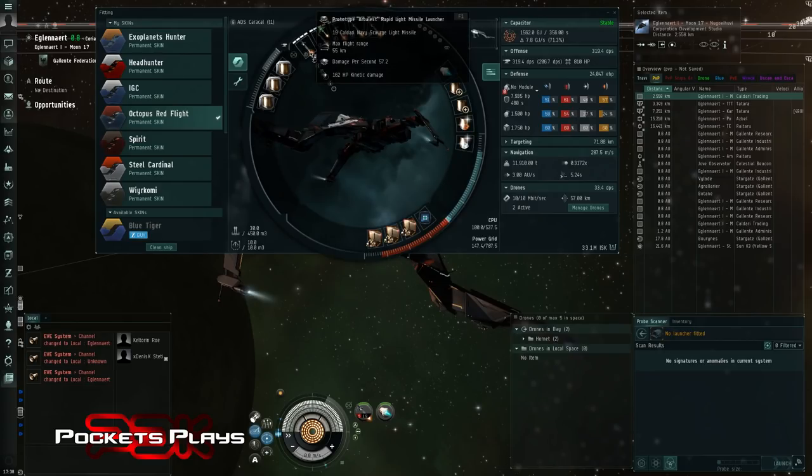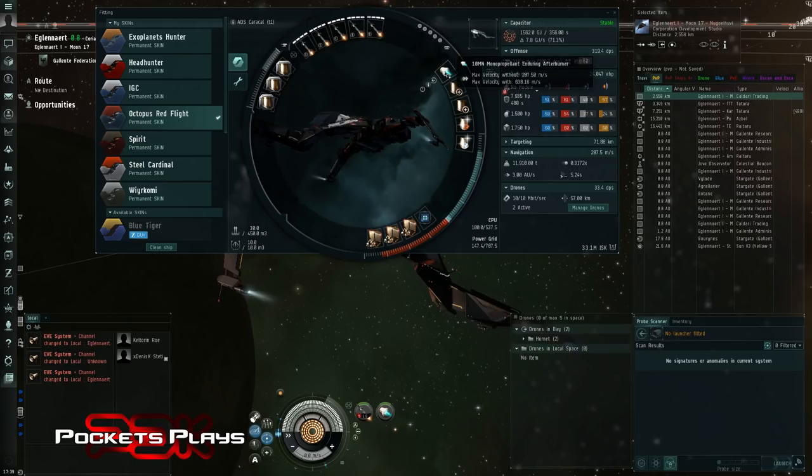So in the highs I have prototype Rapid Light Missile Launchers. I could have gone T2 but I wanted to keep this very alpha-friendly, very new-player-friendly and affordable, although I think these are actually more expensive than the tech twos. Full rack of those five, loading them with Scourge Light Missiles mostly just because I'm too lazy to buy the others and I fly a lot of Scourge so I have them.